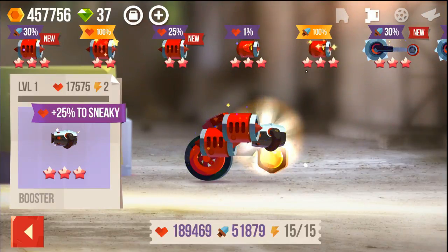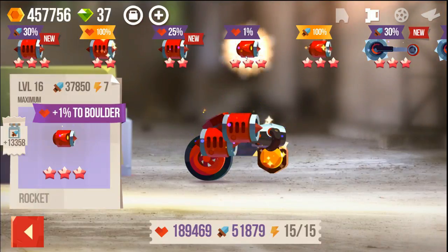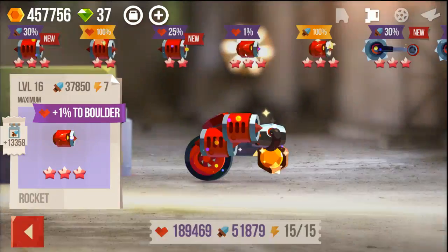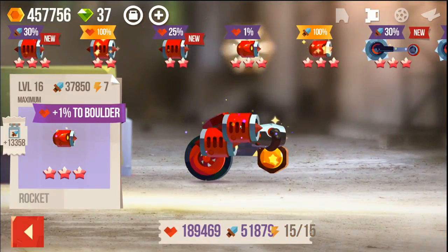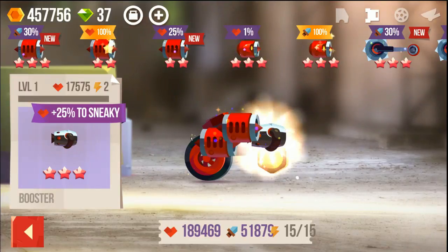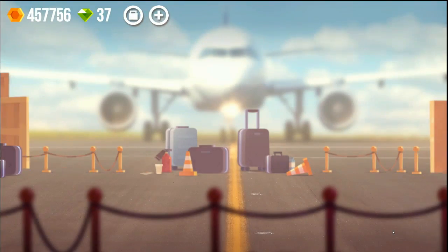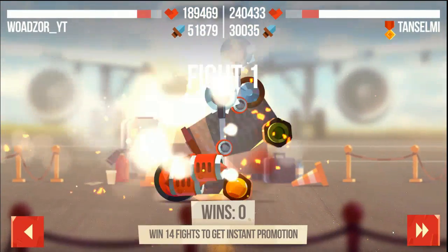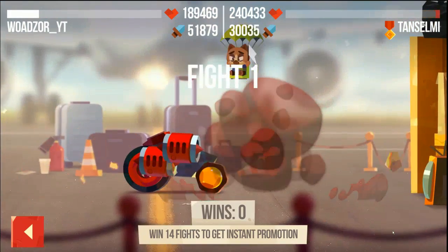One thing we can do is we can actually upgrade this booster. We should upgrade the damage, but maybe we can use this rocket — we don't have the power. It's unlucky. Well, whatever — maybe we can just try and do it with this sneaky here, let's just see how far we can go. This went weird because of the booster — we engaged. Yeah, that makes sense, so we might actually be able to make it this time.